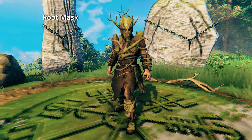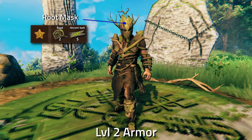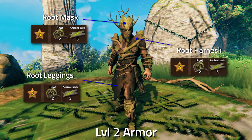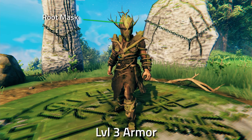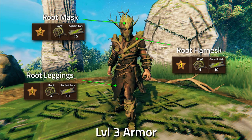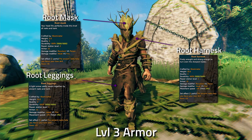For the level 2 upgrade, you need a level 3 workbench, 2 Root, and 5 Ancient Bark — same requirements apply to the harness and leggings. At level 2, durability increases to 900 and each piece gives 10 armor. To reach level 3 you need a level 4 workbench, and each piece costs 4 Root and 10 Ancient Bark, giving durability of 1000 and 12 armor per piece.